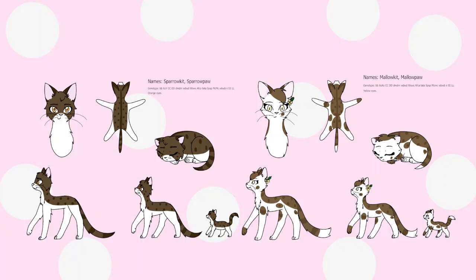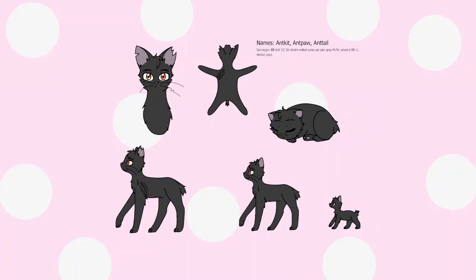Sparrowpaw is protective of his sister, and in their free time he teaches her self-defense tactics, even though Ivy Leaf is already teaching her how to fight on top of everything else. The only elder in this clan is Anttail, who is Ivy Leaf's father. He used to be an insanely strong and respected warrior and has seen it all — he's the oldest cat currently living out of all the clans. Now that he's an elder, he likes to bother his daughter by teasing her and telling stories to the little ones.